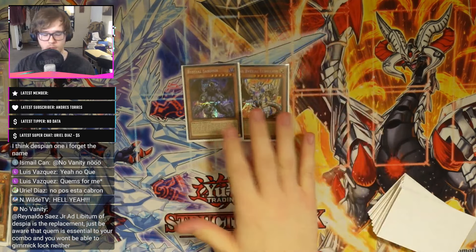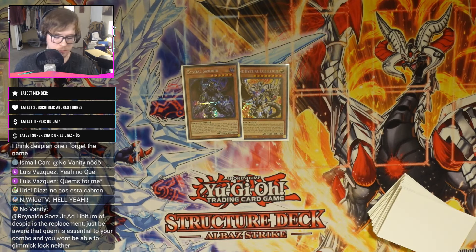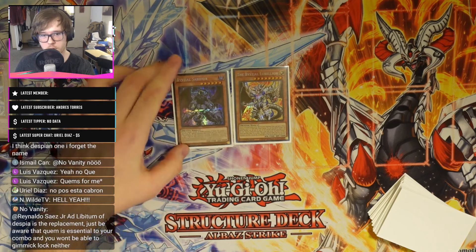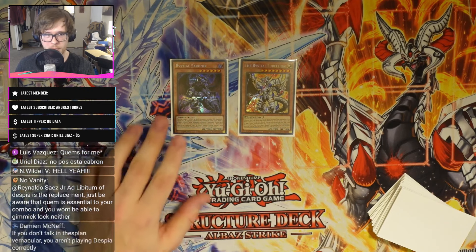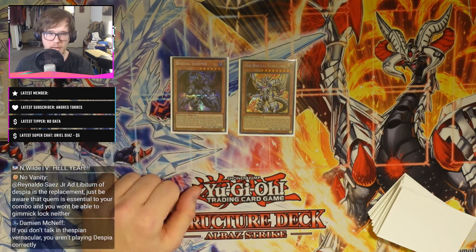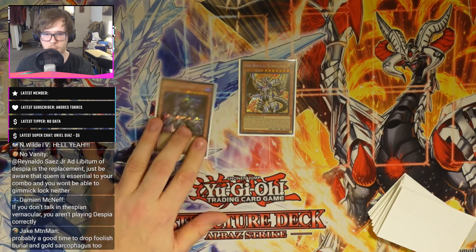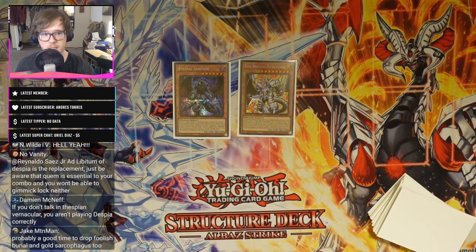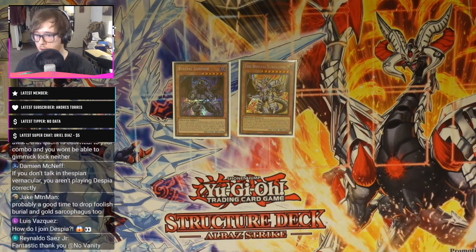We've got Sarnir and Lubalian — you need to run them obviously. Sarnir is a card I feel like I need to make a video on legitimately on its own because it's such a good tool to get to Branded Fusion that not a lot of people usually see those lines. This card gets you to Branded Fusion most of the time. And then Lubalian is just an amazing tool going first or second to go full combo and get the Branded Loss.